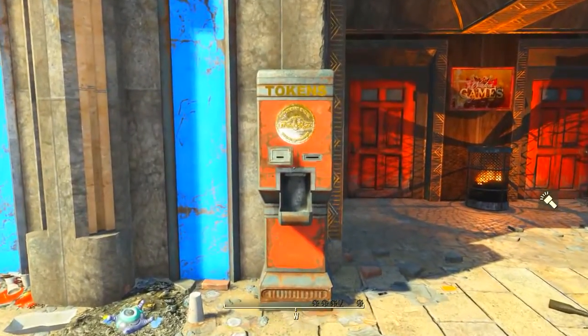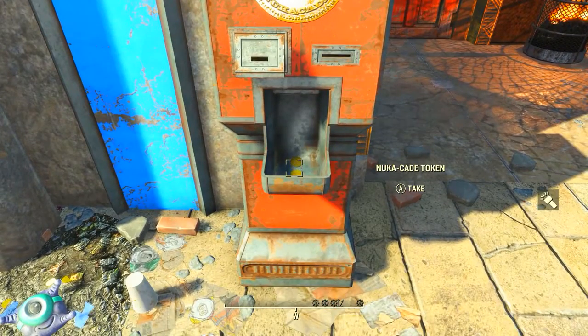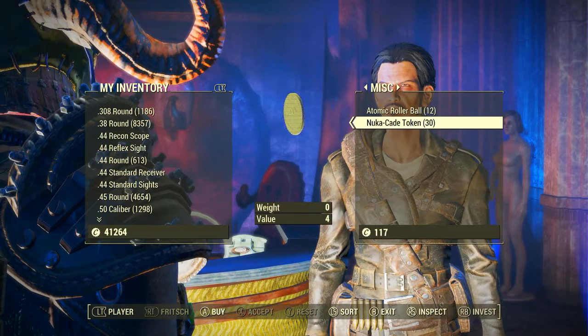Outside the Nuka-Cade and also inside you can find the Nuka-Cade token dispensers. When you activate one, you trade in one pre-war money to get three Nuka-Cade tokens. But if you don't have any pre-war money, Fitch inside will sell Nuka-Cade tokens for standard caps — they only cost four caps each.